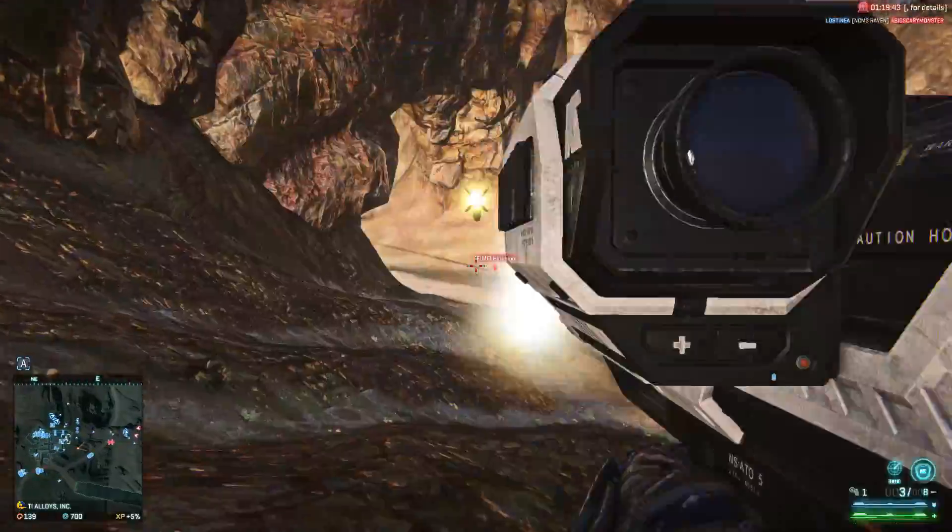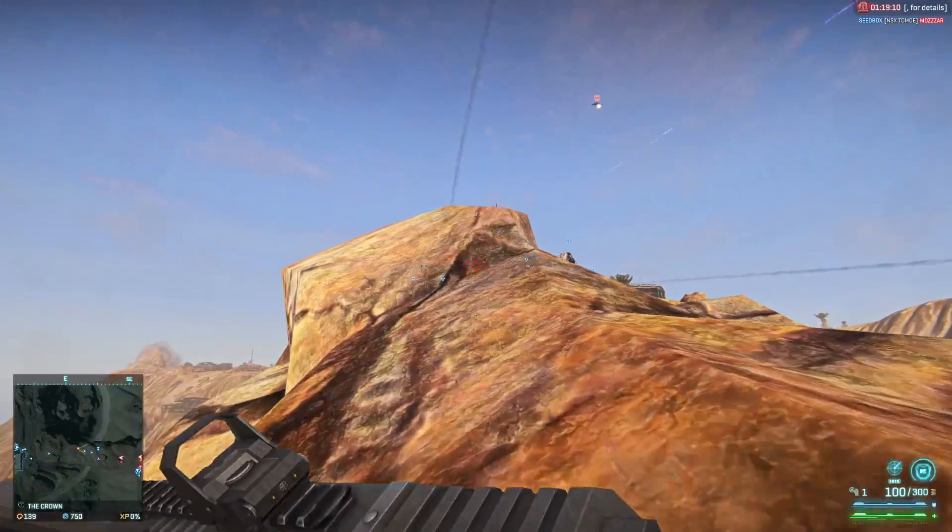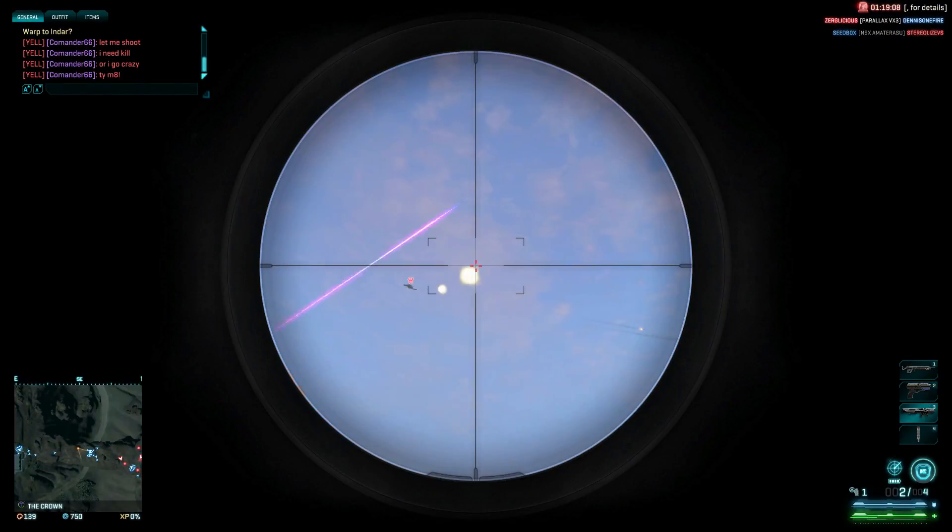With right-click you scope and you can guide the rockets. But there's a lot of projectile drop — gravity has a lot of effect on the projectiles.